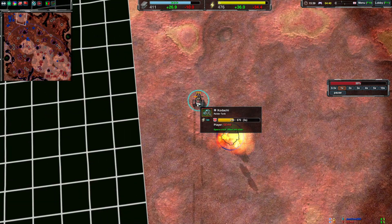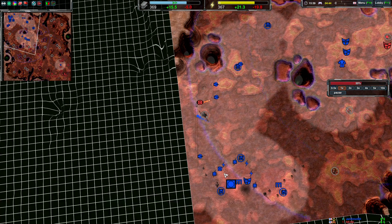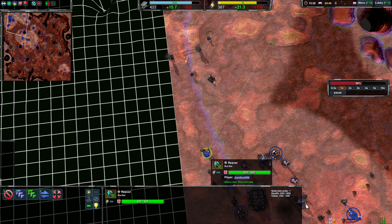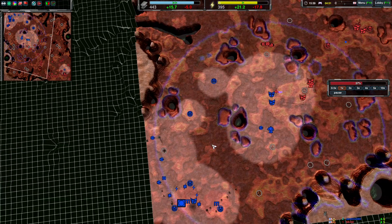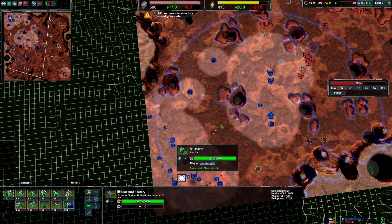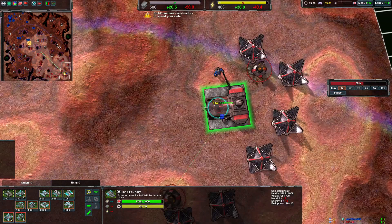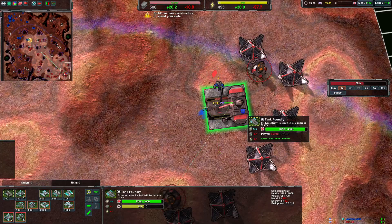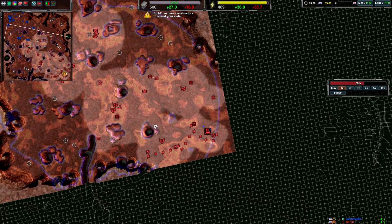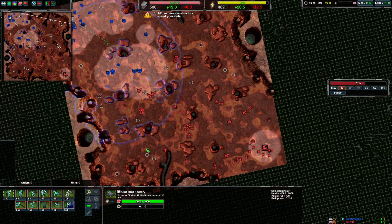You're still not managing to chase down this Kodachi. Reavers are a bit slow and can be fairly easily avoided by decently skilled players. Reavers are the right unit from the Cloakibot factory — they work if the enemy drives into them, but they can only protect a small area. This could be nice for you though: you could take this factory because there's no support here for it. That's a sneaky move you can make as Cloakibots.